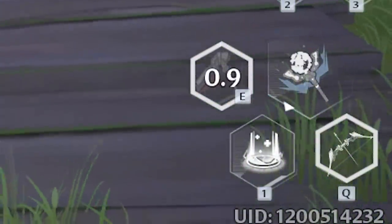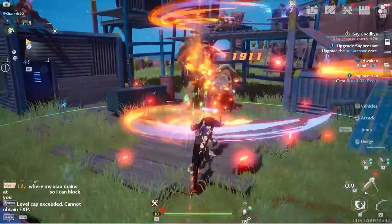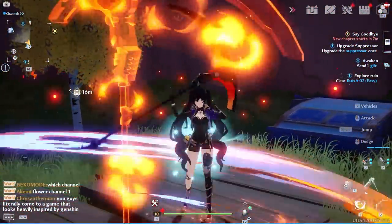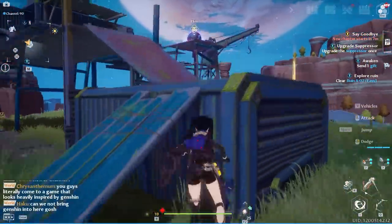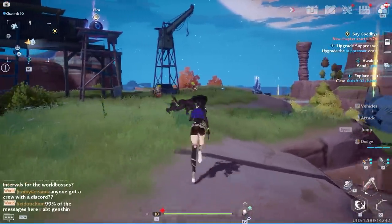During combat, a white bar builds around your weapons. Once it reaches the end, your weapons flash, unlocking their discharge ability — activate it by switching to that weapon. This is comparable to your ultimate in Genshin Impact. Importantly, especially for Genshin players, there are no iframes during the discharge animation. You only have iframes while dodging.